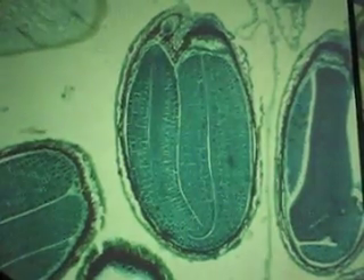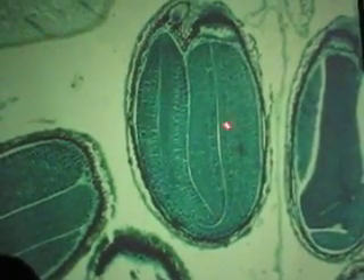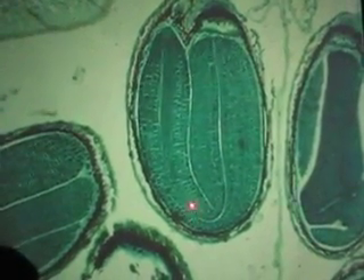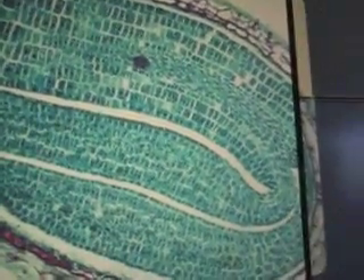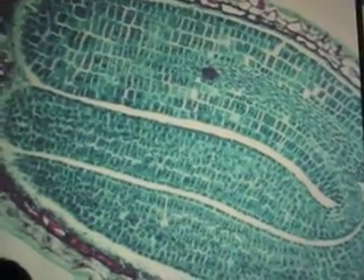Then the last one in the sequence, number 19 — same thing. Pericarp wall, most of these are junk. Hunt around until you find a good one, then go to 10x power. That's pretty good. Here are the two cotyledons — one, two. How do I know? Because they're both attached right here. And that's the hypocotyl and radicle. The whole thing is a seed — not a lot of room for that embryo. Cotyledon, cotyledon. Hypocotyl, radicle — the whole thing is a seed.